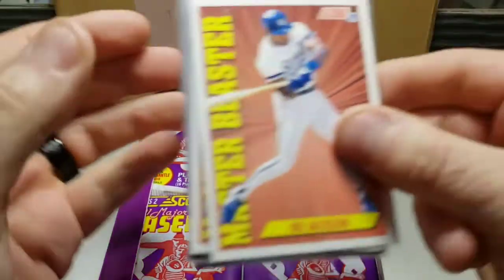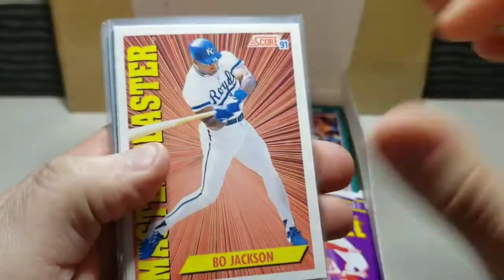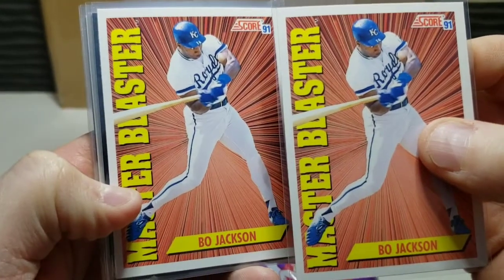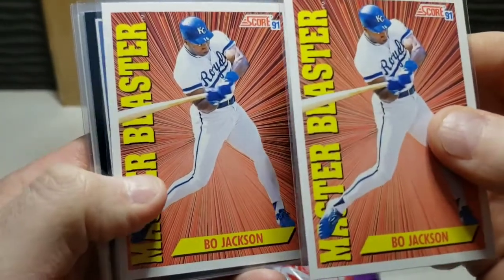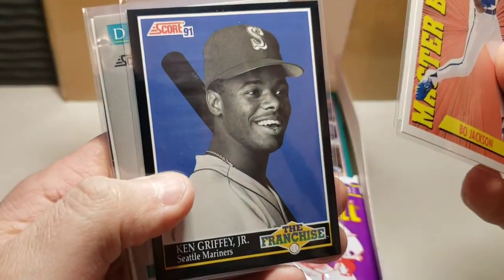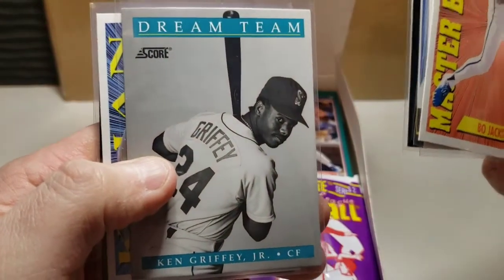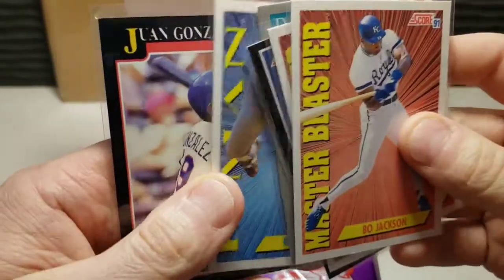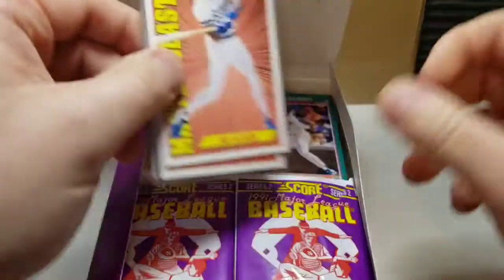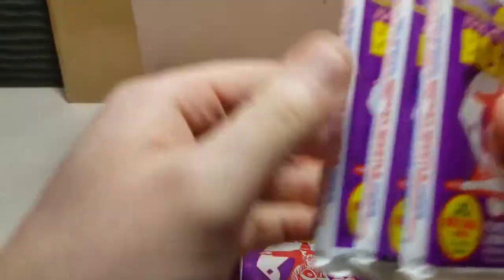Here are highlights of what we got in our first part of the four-part rip. We got a couple Master Blaster Bo Jackson cards, still looking for that Bo Breaker card. Got a couple Ken Griffey Juniors — the Franchise card and Dream Team as well — and a nice Nolan Ryan came in, and a Juan Gonzalez, which I believe is the second year card.